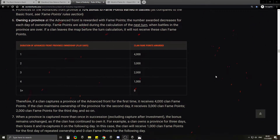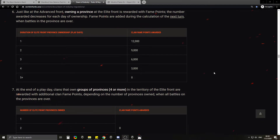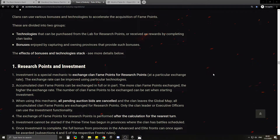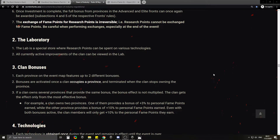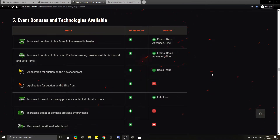This thing is just confusing. There are so many things you need to know, so many things you need to learn. Look at the amount of rules: improvements for clans, research points, investment laboratory, clan bonuses, technologies — what is all this? Why do I need to know so many things? Why can't I spend my time playing the game instead of learning about event bonuses and technologies available — basic, advanced, elite?